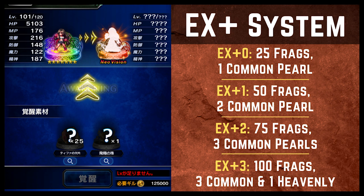If you're using an old unit that currently has a seven star form and you are awakening it to a Neo Vision unit, it functions a little bit differently. In order to awaken a character to a Neo Vision character, you have to have it at seven stars and you have to have their STMR. In the case of the Tifa you can see on screen, she is required to be level 120 and must have her STMR earned — she doesn't have to have it equipped, but you have to have earned it. Once you have her at 120 with her STMR, you can use 25 fragments and one common pearl — I'll call them common pearls — and you can awaken her to a Neo Vision, which I'm going to shorthand as EX plus zero.